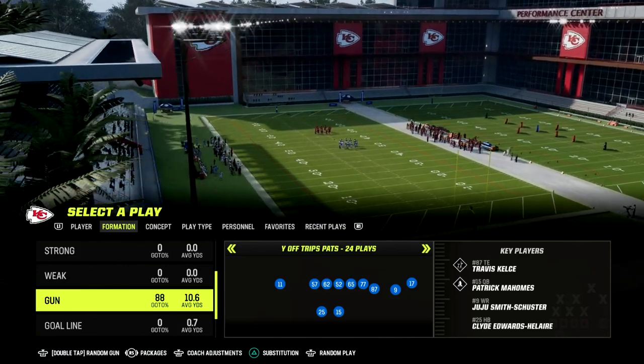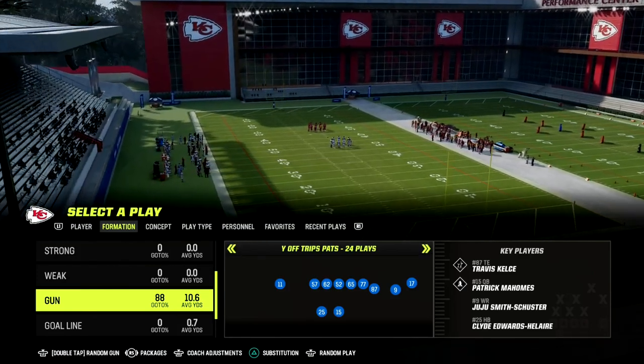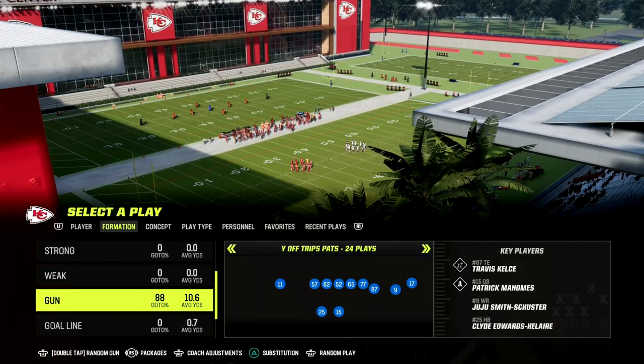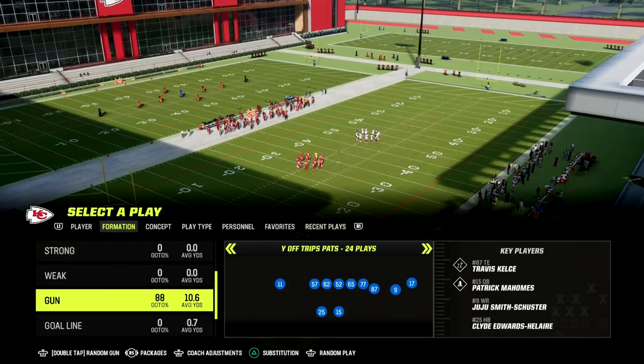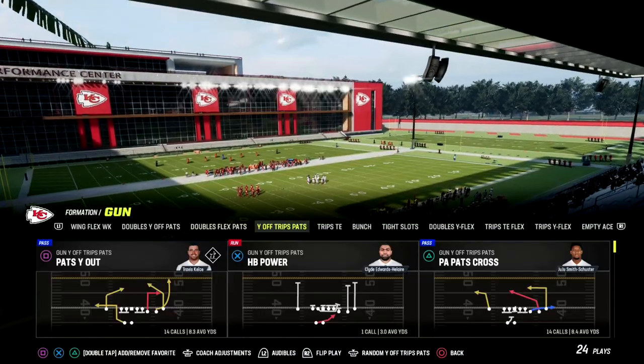We're releasing a brand new ebook tomorrow or Friday this week on the bunch type information — really excited about that. But for right now, let's talk about U-Trips. If you want to get the ebook, the link is in the description.